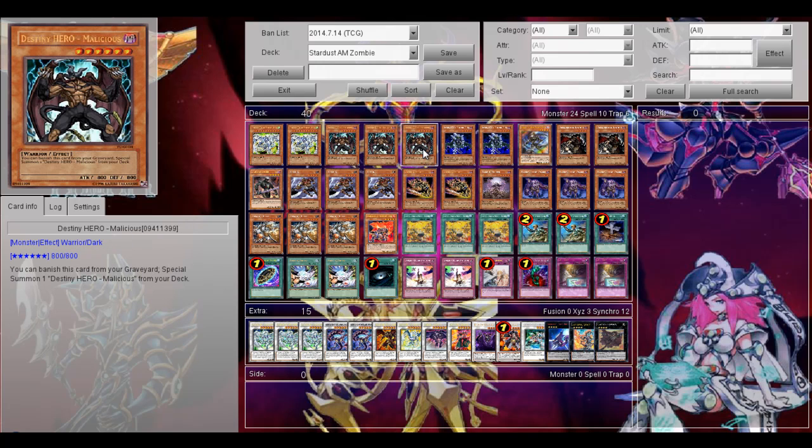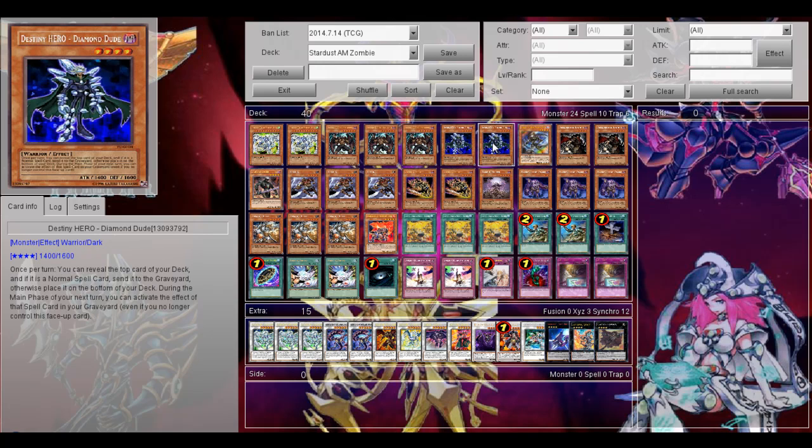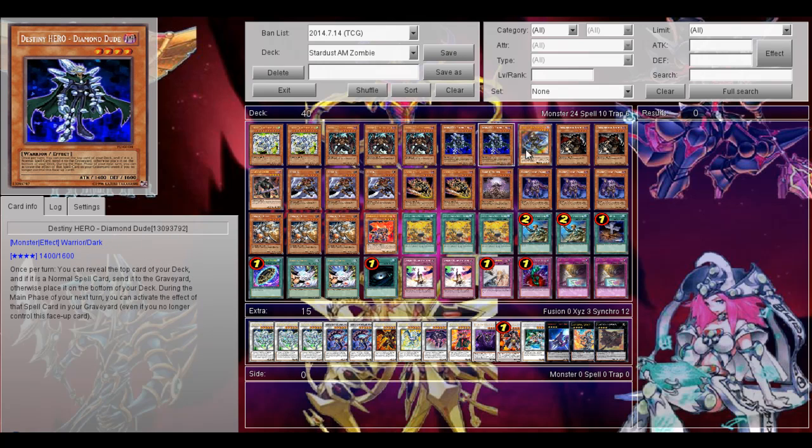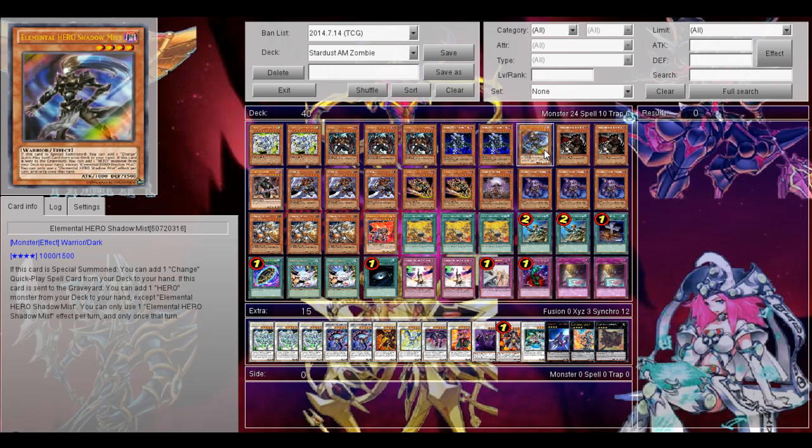Then 3 Destiny Hero Malicious — it runs the Destiny Hero engine to make your level 8 Synchros. Then 2 Destiny Hero Diamond Dude, just another Destiny Hero for Destiny Draw, and it's not a bad card. Then 1 Elemental Hero Shadow Mist, just to search out my Destiny Heroes. It's definitely a really nice searcher for Hero decks. Might even run Mask Change, but I'm not sure what it will do to the deck.